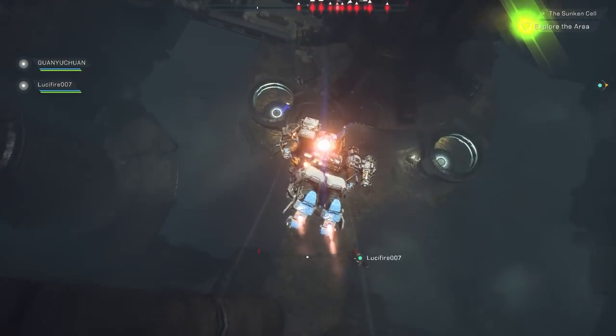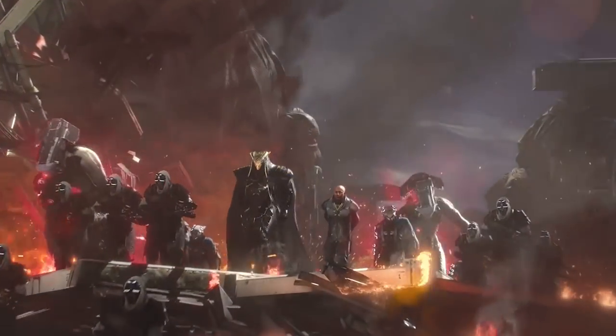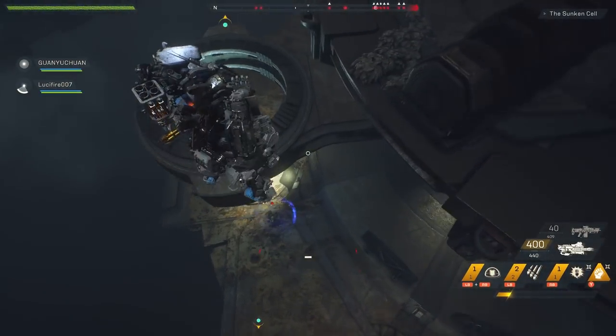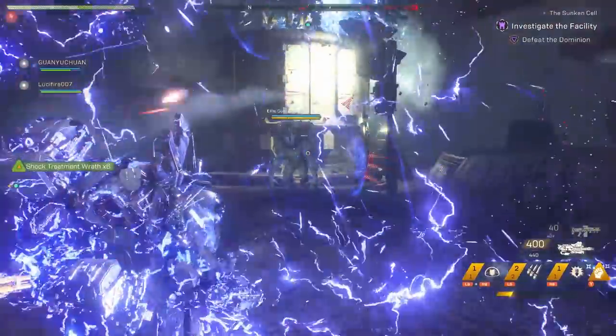To give you a bit of backstory for this stronghold, this is an old facility of Dr. Harkins. If you forgot who that is, he was the Dominion doctor that led the Dominion to Freemark to take over a Shaper relic hidden underneath the city. And we all know how that ended up. This facility was a place where they worked on their experiments and we've been sent by Corvus to discover what they've been working on and shut it down.